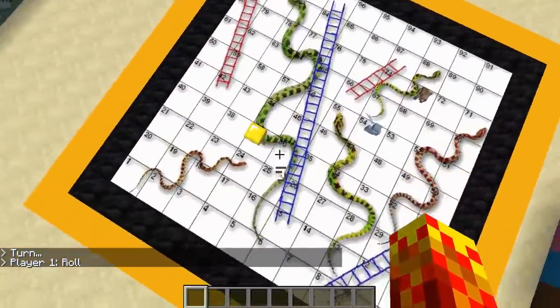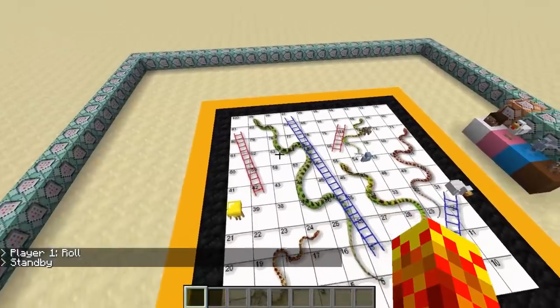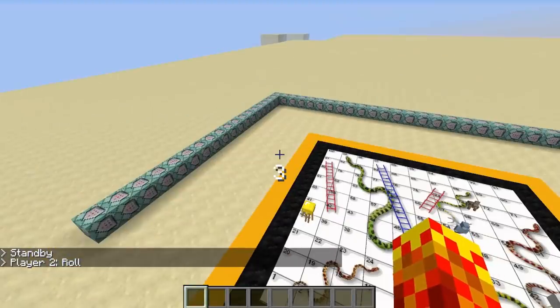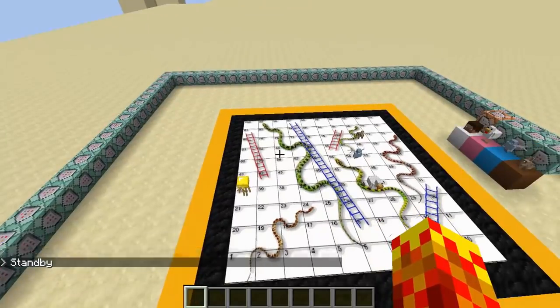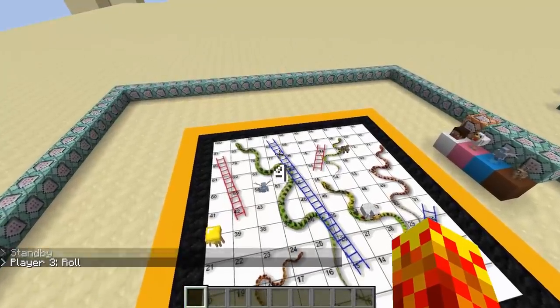Until one character reaches 100, it will keep playing. Once that happens, the game ends: the 20Hz clock stops and the game stops. It's not as efficient as it could be — I sort of rushed the design — but it's really not heavy at all. It's just entities moving around; it's a simulation, it's pretty quick.